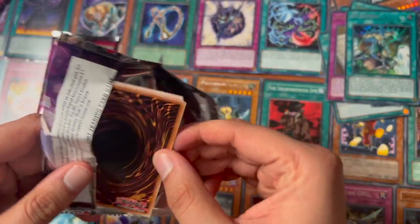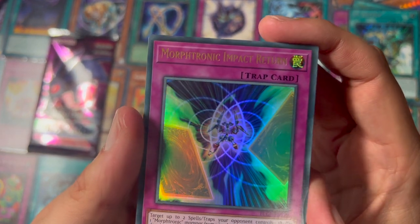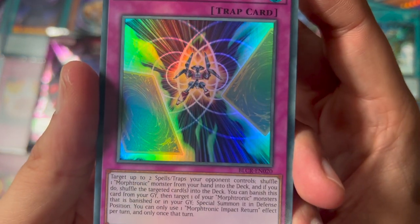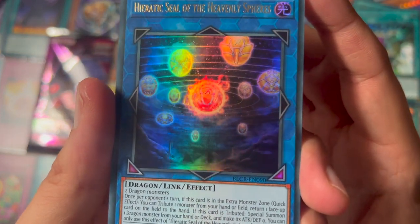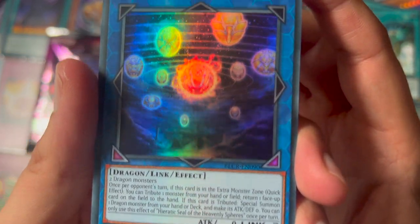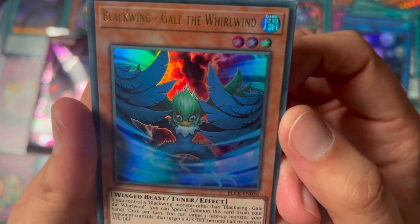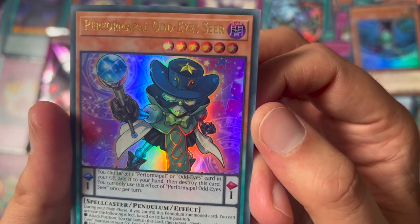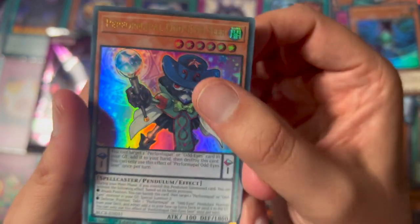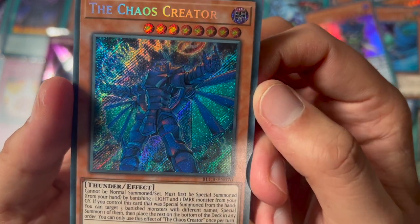Sorry, I do like five at a time instead of just opening the whole box, you know. Morph Tronic Impact Return, Erratic Seal of the Heavenly Spheres, Blackwing Gale the Whirlwind — and ooh, Chaos Creator Secret! Very nice.